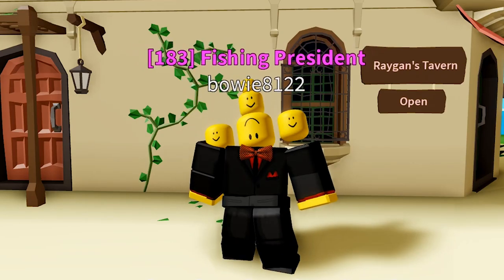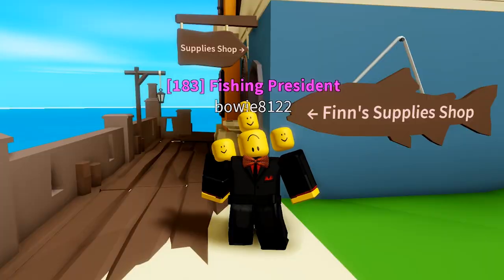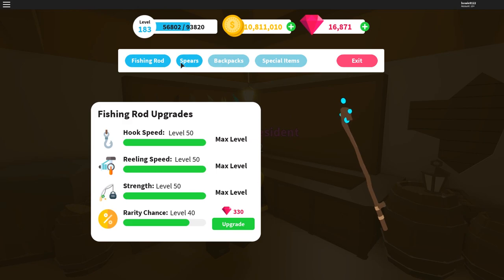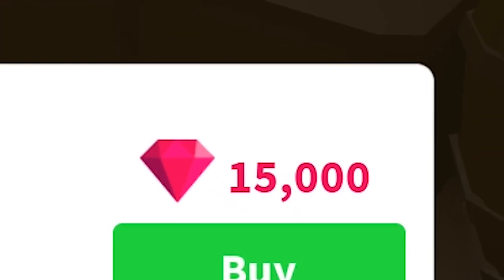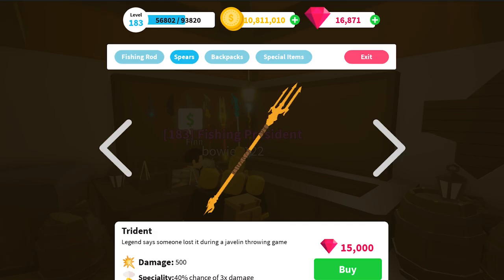Hello everybody and welcome back to another episode of 'Is It Worth It.' In this episode we will be looking at the Trident Spear. The Trident can be bought from Finn's Supply Shop in the Spear area — it's on the last page and is a whopping 15k gems. It does 500 damage, which is the highest damage currently in the game as of update 7. Its specialty is a 40% chance to do triple damage, making that damage 1.5k.